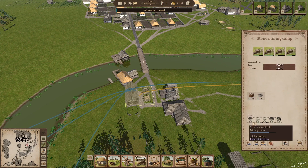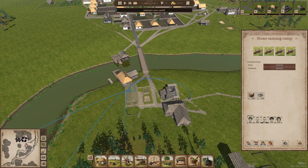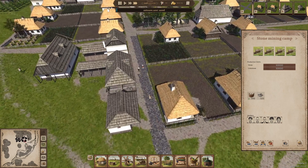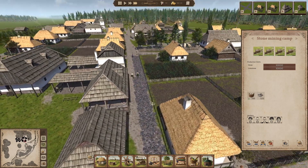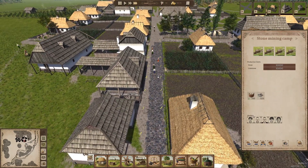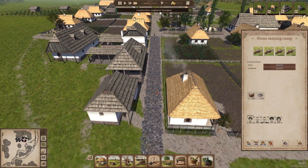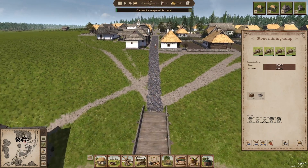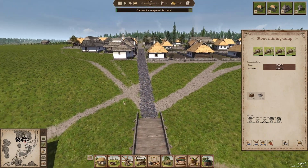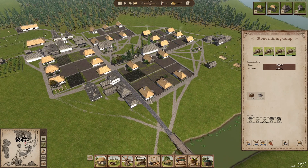I've got plenty of stone now — the stoneworks camp is doing very well. I've got five workers working there, which is probably why. They're starting to build the road here now. So it's not looking too bad — that little bit of stone going through. There we go, it's nice and straight. Yeah, that looks much better. We're slowly paving up the place. The next step would be to maybe make a paved road going through this side.